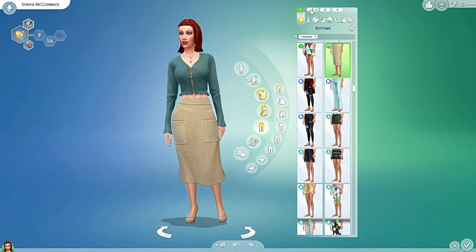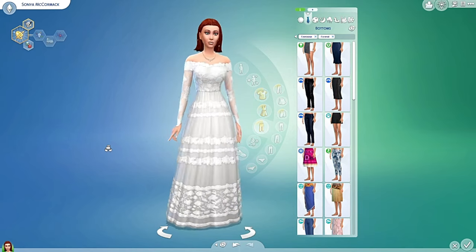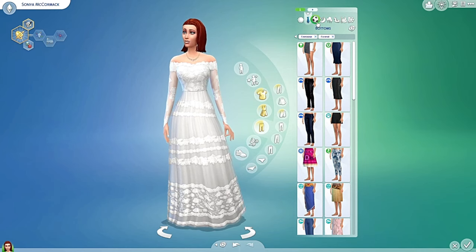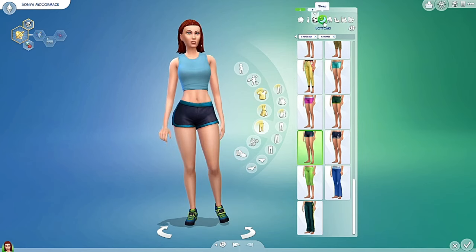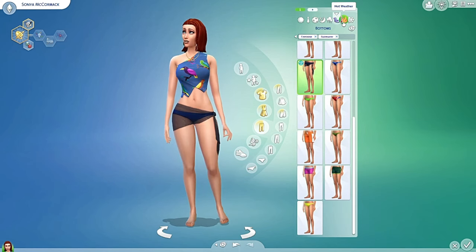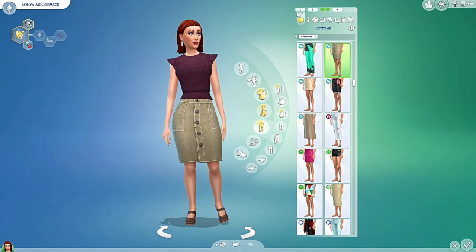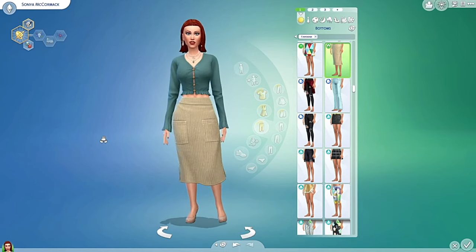I got her everyday look, got three of them. Obviously she's gonna have a wedding dress because she is gonna need to get married pretty soon. I have her workout gear, attire, sleepwear, party, swimwear, hot and cold weather wear. This is our girl, we're gonna go as a one here.